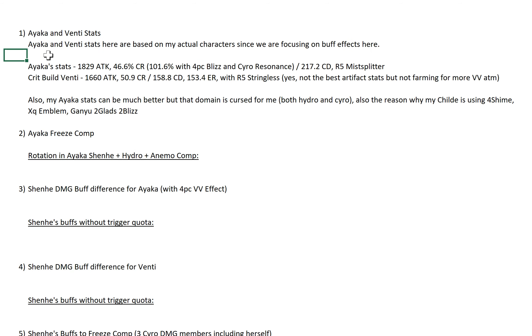The Ayaka and Venti stats are based on my actual characters since we're just focusing on buff effects here. Ayaka stats: 1829 attack, 6.6 base CR, and 101.6% crit rate with 4-piece Blizzard and Cryo Resonance — yes, I know it's a bit overkill. And 217.2% crit damage, so more than 200 crit damage — that's Mistplitter. Crit build Venti: 1660 attack, 51 CR, 159 CD, 153 ER with Stringless. My Ayaka stats can be much better, but the domain is cursed for me — both the Hydro and Cryo artifacts. That's also why Xingqiu is using 4-piece Emblem.